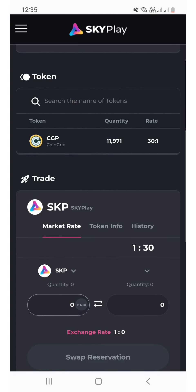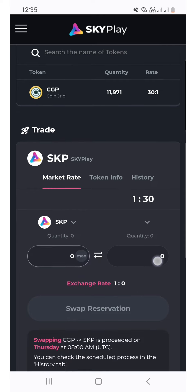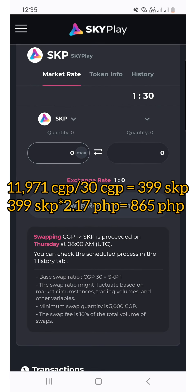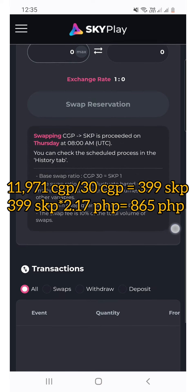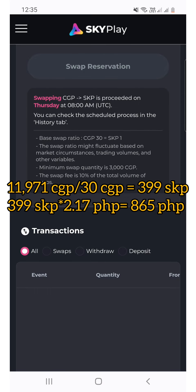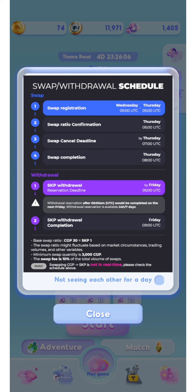The swapping rate is 30 to 1, meaning 30 CGP is equivalent to 1 SKP. I got 11,971 CGP which is equivalent to 399 SKP. So 399 times 2.17 pesos equals 865 pesos. Take note that the value of SKP is not constant — it can be higher or lower.